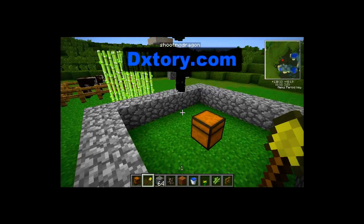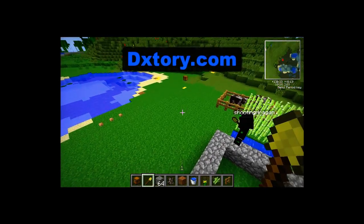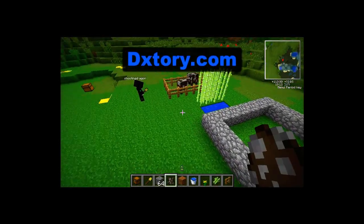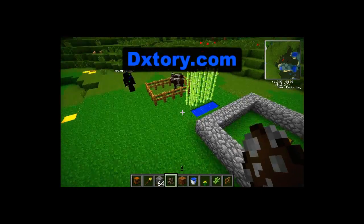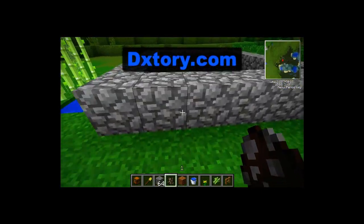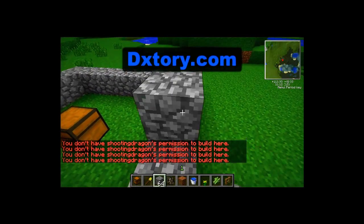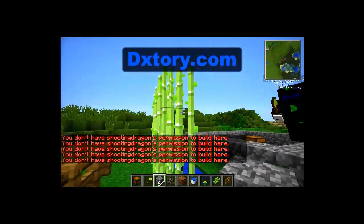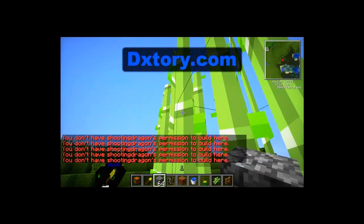Dragon, would you like to extend it further for the cows and demonstrate? So what this basically does is it doesn't just protect your house, it protects your crops and animals too. You can see that I am not added on his territory — it says you don't have shooting dragon's permissions to build here. So if you guys have any crops and somebody tries to come and grief them, they cannot break any of your crops whatsoever.